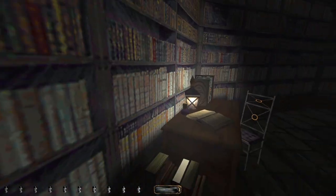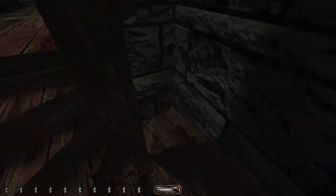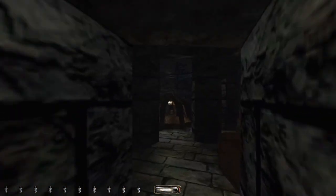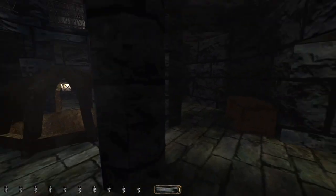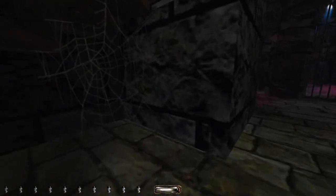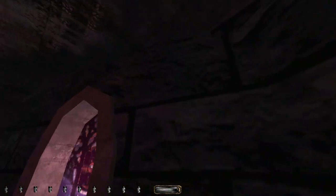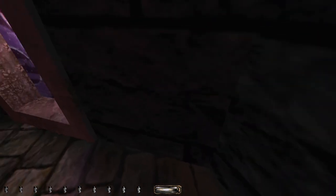Maybe one of these other bookshelves is hiding a switch for the basement door. Fergus wasn't at the desk, right? We can go up a floor, but it seems like we're getting further away. Let's come down to this floor. If there's a switch that opens that door, maybe it's... Switches that unlock the basement door. I mean, I assume this is a basement door, right? So somewhere there's a switch that unlocks it. Didn't seem to be in Fergus's room, so I guess I'm searching this entire place from top to bottom.